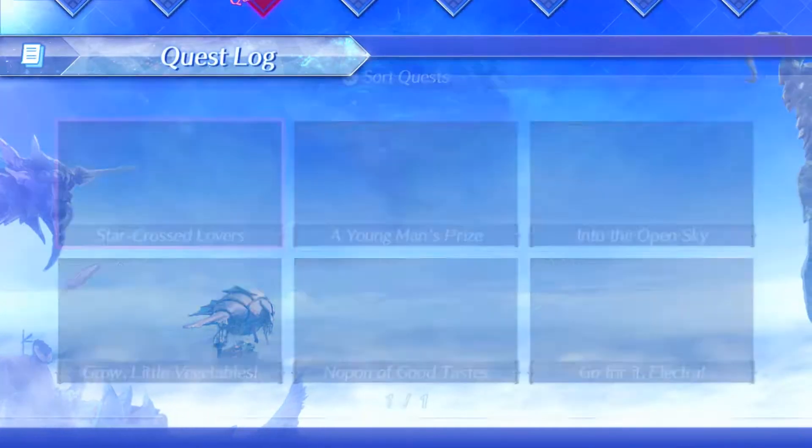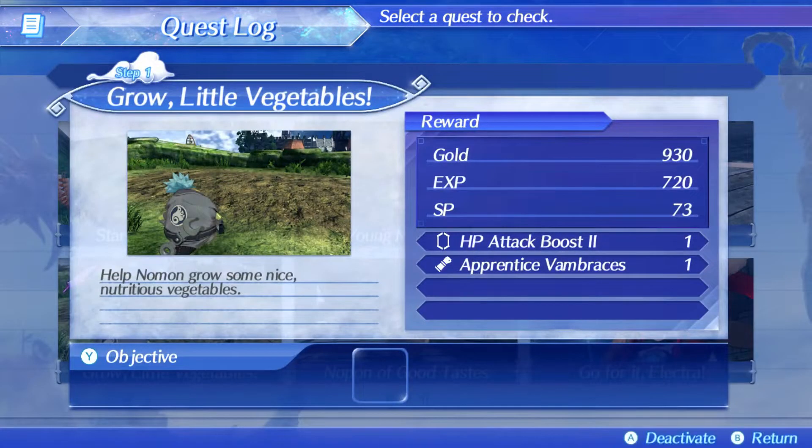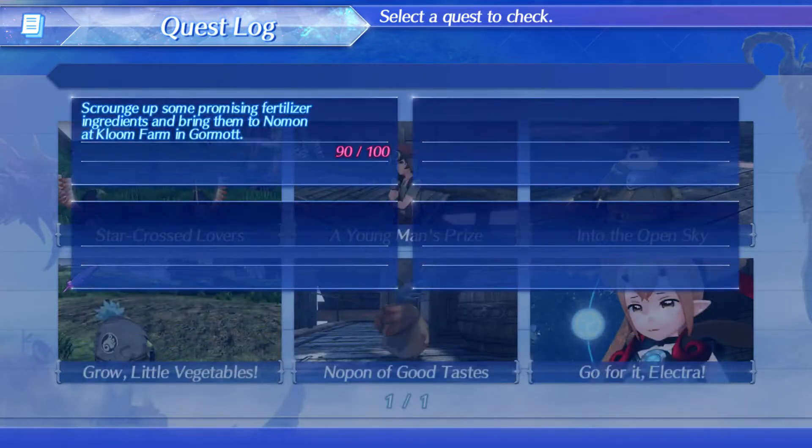If I go into the quest log, it says 'Grow Little Vegetables' — help Naaman grow some nice, nutritious vegetables. I can see my rewards, I can click on objective, and I can see: 'scrounge up some promising fertilizer ingredients and bring them to Naaman at Klum Farm in Gormat.' 90 out of 100.